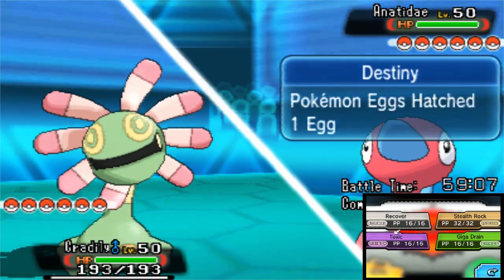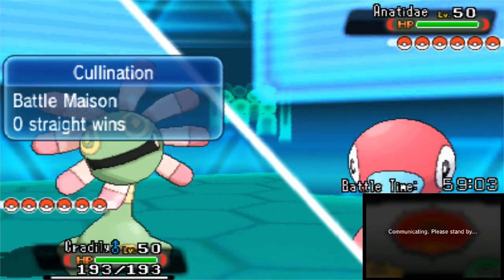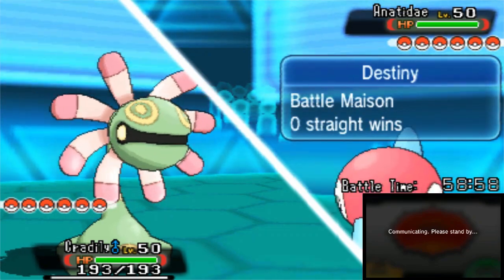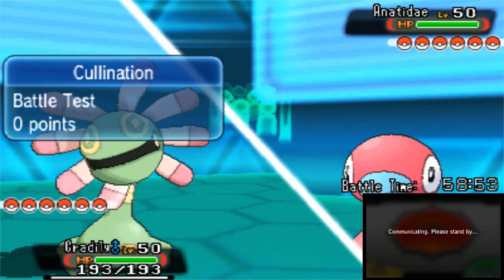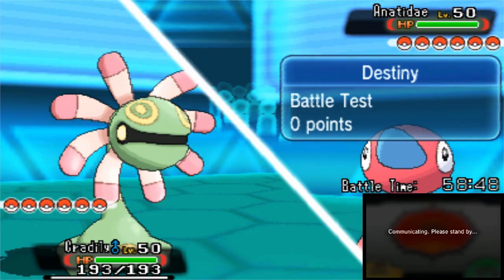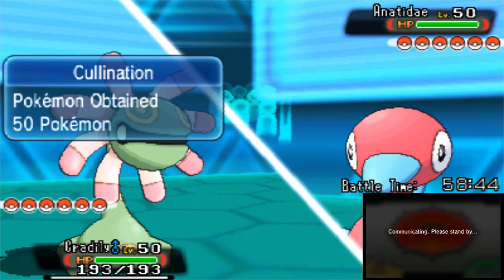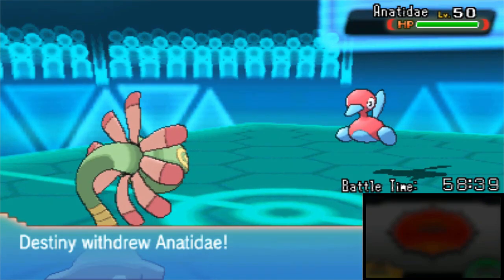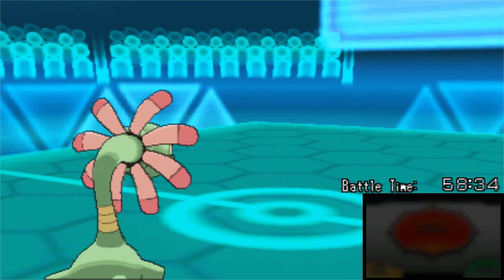I'm going to go for the Toxic anyway. I don't think he's going to go for Magic Coat two turns in a row - he may switch. If he goes for the Magic Coat, we're in trouble. But I'm going to bank on the fact that it's unlikely he will go for Magic Coat two turns in a row. Even though Cradily's out here, maybe he thinks I'm offensive. I have several different Cradilys - it just happens that the ones I've brought to Wi-Fi battles I'm recording have almost always been the same Cradily.